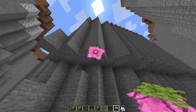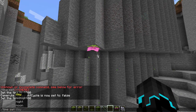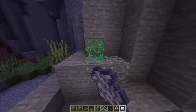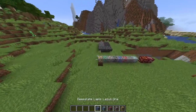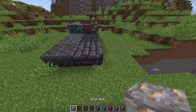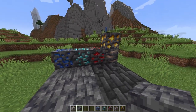There are also spore blossoms, which apparently generate from cave ceilings. As you can see, naturally generated glow lichen gives off a very low amount of light, which is really cool. And since we have deep slate, it also makes sense that ores generate within it — you wouldn't want iron ore just popping up in deep slate stone. So we now have deep slate variants of all the ores, and I must say I really love the way they look. The texture is essentially the same but with the deep slate replacing the stone background.